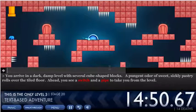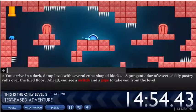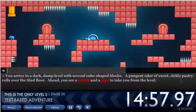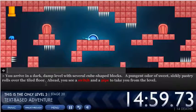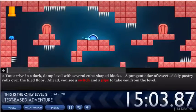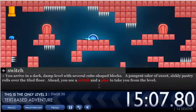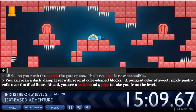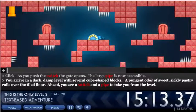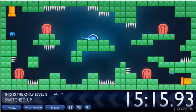This is a text adventure level. It says there's a typing bar — you just type 'switch' and hit enter, and the switch opens the gate. Then you type 'pipe' and hit enter, and there you are.